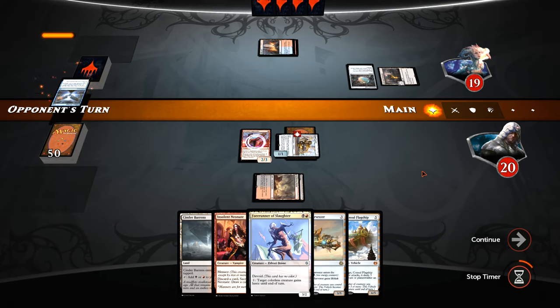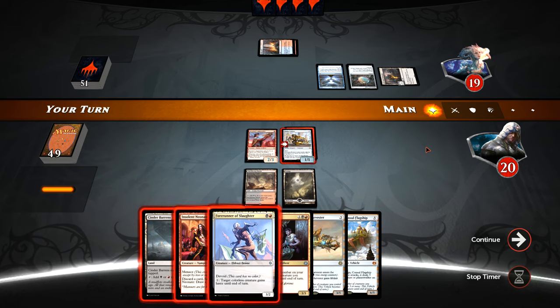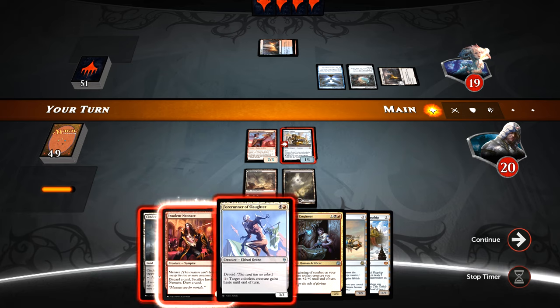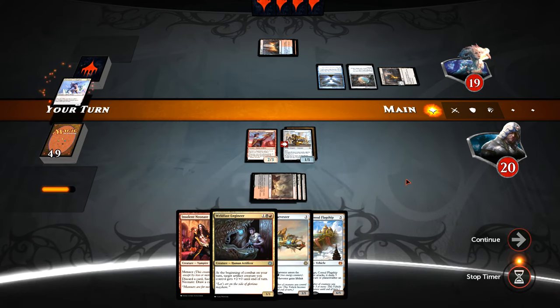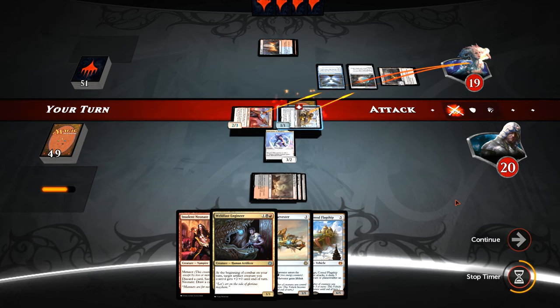We'll go with Swamp now and cast our Bomat Courier and Inventor's Apprentice, and crash in for one. We could have played out the Forerunner of Slaughter but I want to start getting damage in as quickly as possible. There is the aforementioned Sphinx's Tutelage, so hopefully we can keep our motors running and keep pounding away. We'll play out Forerunner of Slaughter here — we could be playing into a Radiant Flames or a Kozilek's Return, but I don't think we can afford to play around that.